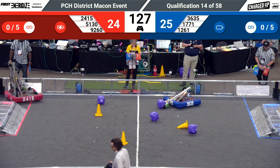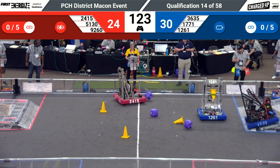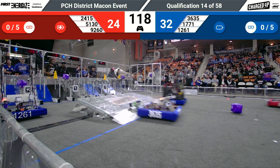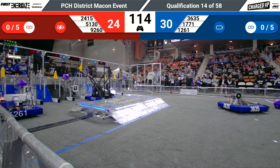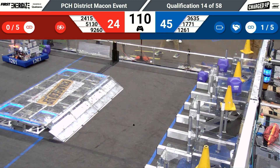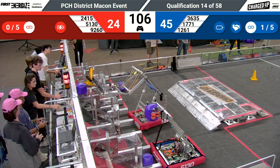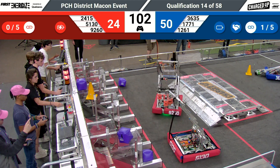1771 with a cube in their possession, going to try to go high node. That's 2415 trying to grab a cube on the near side of the field. Their alliance partner 9260, built for Bib Robotics, has a cone in their possession with the EveryBot design and they're going to go to a high node. Meanwhile, on the Blue Alliance side, 1261 Robo Alliance places a cube up high.